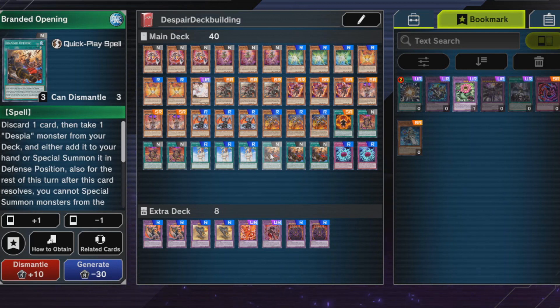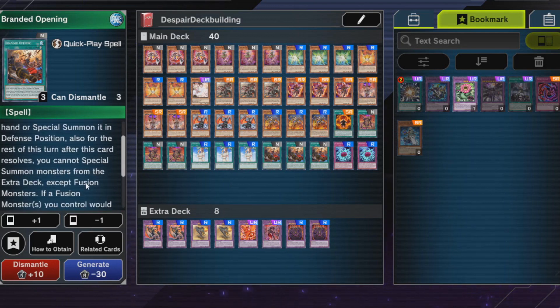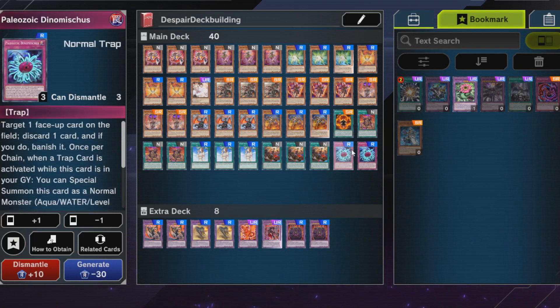Branded Opening is a worse E-Tally but you can get one Despian monster from your deck and either add it to your hand or special summon it — not level restricted, which is pretty good. One Paleozoic Dynamiscus is nice for the grind game since this deck won't always OTK. It can get rid of cards that can't be destroyed, annoying floodgates, and spell/trap cards, and it can trigger a graveyard effect. It tested well.